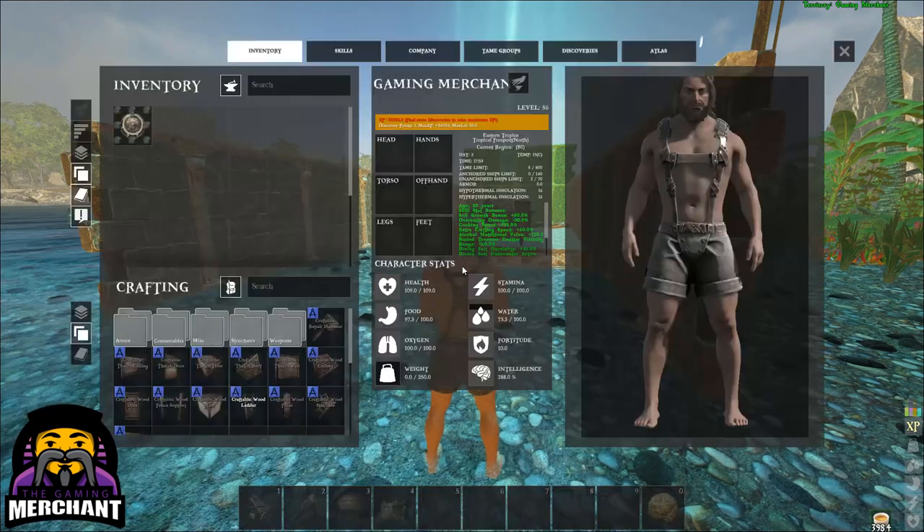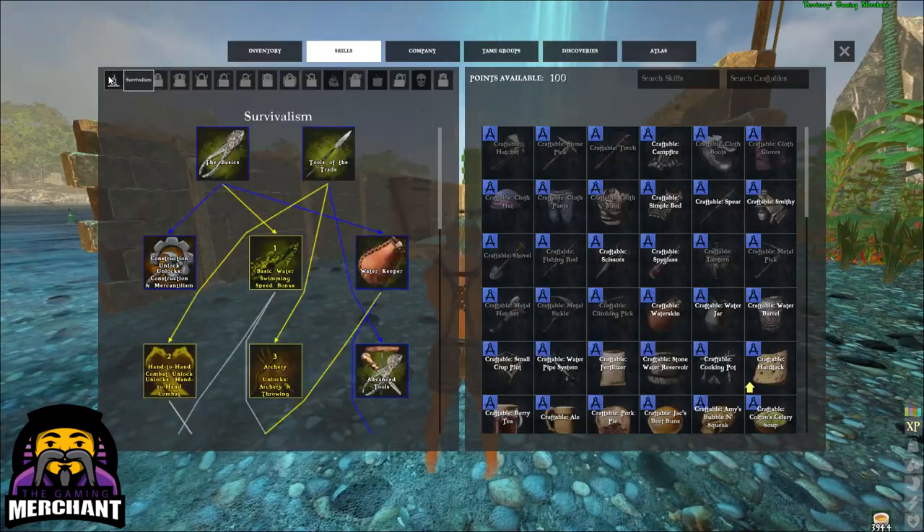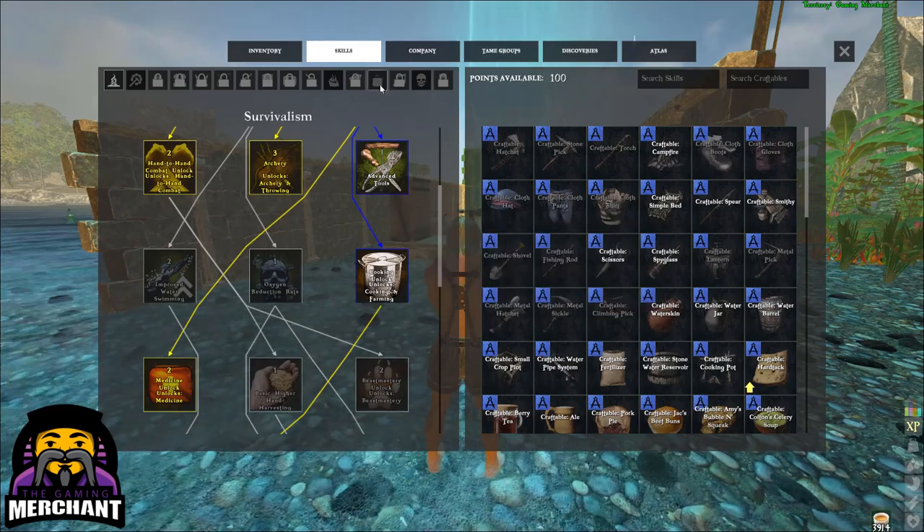To craft this recipe you'll need to unlock the cooking skill in the survival tree. After that you'll need to learn the advanced recipe skill from the cooking skill tree.